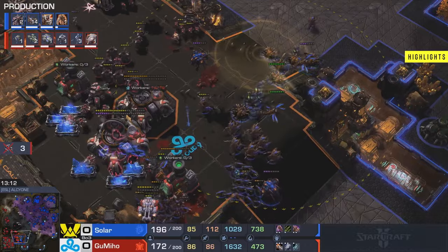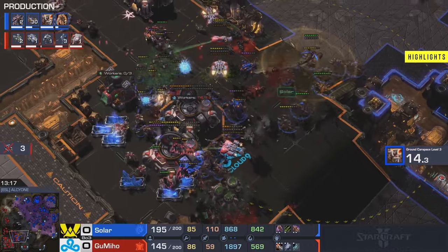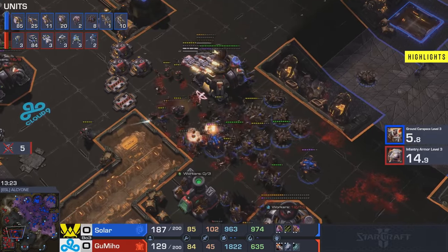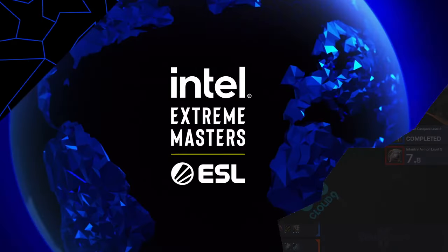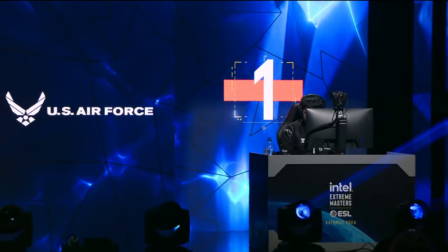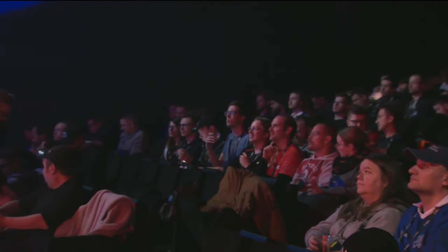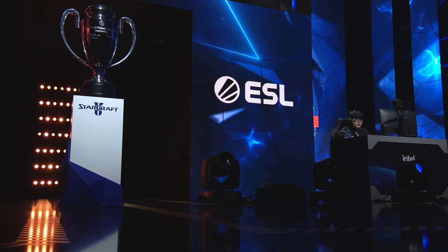It's a few percentage points here and there, and ultimately that leads to a very large result. Solar is more comfortable in the later game than Gumiho is — Gumiho may have been overly aggressive trying to get the game over with quicker. When the lurkers are in that position, you just cannot break it anymore. It's kind of funny — we've said Solar is not an end-game expert, but the moment he gets hive tech with 90 drones, he just takes control. He sees this matchup as: defend for ten minutes, then get across the map and counter-attack.